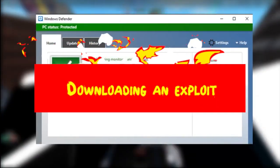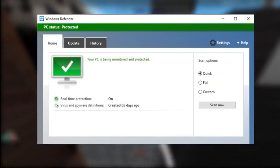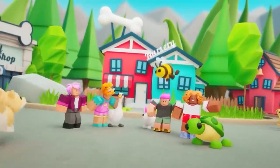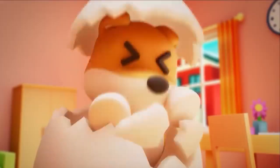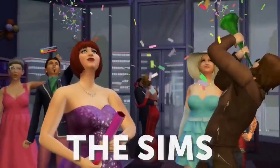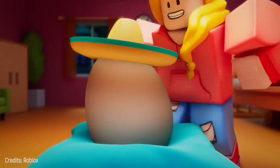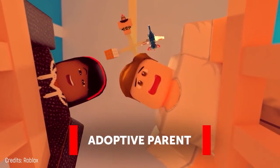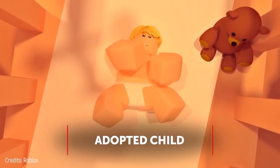Downloading an exploit: the first thing to do before starting hacking the Adopt Me game. You have to download the exploit after you are done turning off the virus protection option from the Windows settings. After doing this, you can download any exploit for Roblox as you wish. The exploit will help you to hack any type of Roblox game easily. Exploits are available for free, or you can even pay for an exploit.